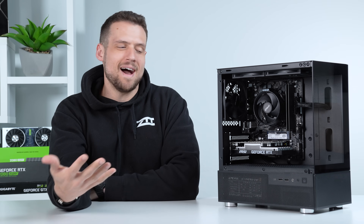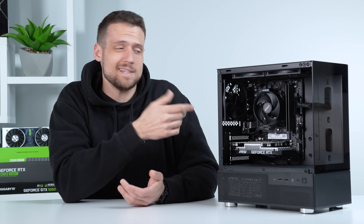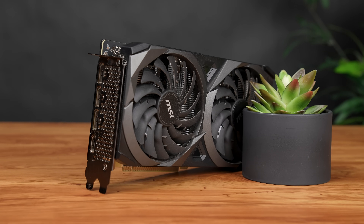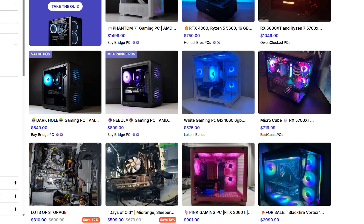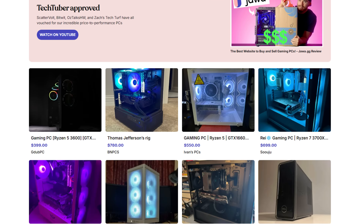With GPUs being difficult to buy and the price of everything going up, it's a pretty difficult time to build a budget gaming PC under $500. One of the best ways to get a remotely fair price on a GPU is to buy used, but maybe you don't want to do that. Pre-builds are certainly an option, especially from Jawa, but maybe you don't want to pay an upcharge fee and rather do it yourself.